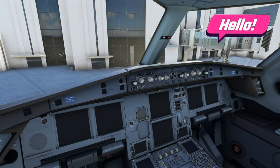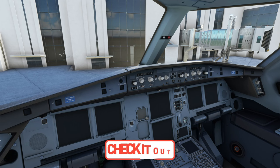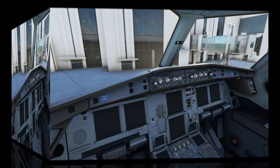Welcome back everyone to the cockpit of the new Headwind A330 for Microsoft Flight Simulator. Links for the download will be in the description, so be sure to go down there and check that out. While you're down there, make sure to hit subscribe, tick that little bell, and smash that thumbs up button — it is greatly appreciated.